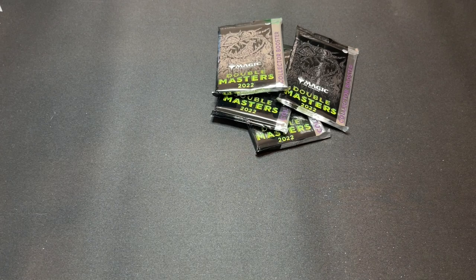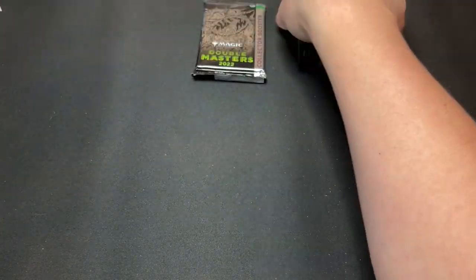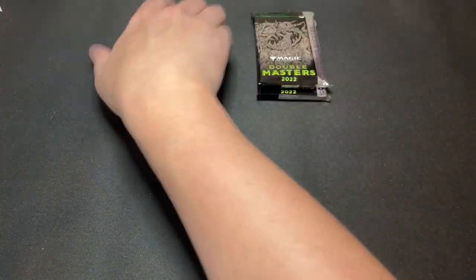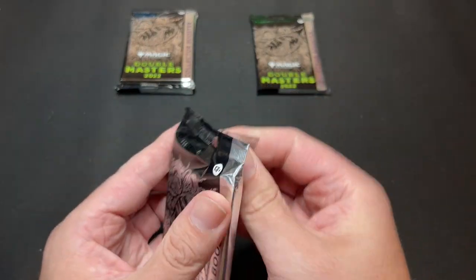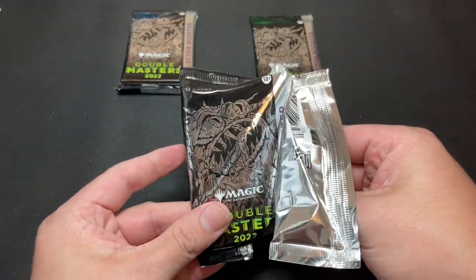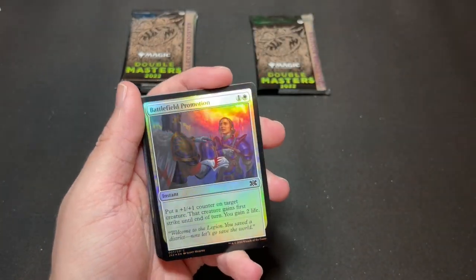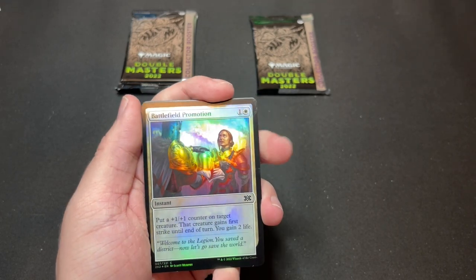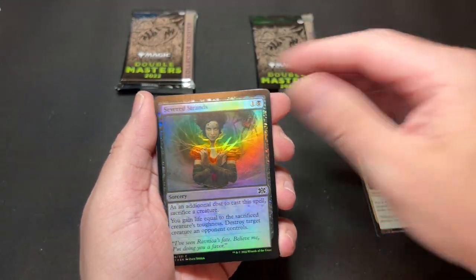What we're looking for is textured foils or really just any of the good mythics in this set. There's a lot of great stuff. We're going to start with the foil commons and uncommons, then two borderless cards — borderless commons or uncommons, then borderless foil commons or uncommons. You'll have a foil rare, borderless rare, etched foil rare, and then the biggest slot is the borderless foil rare at the back. That's what we're in for — let's get started.